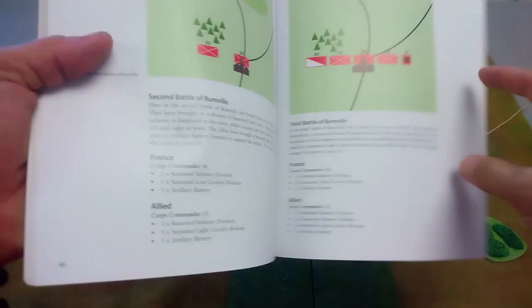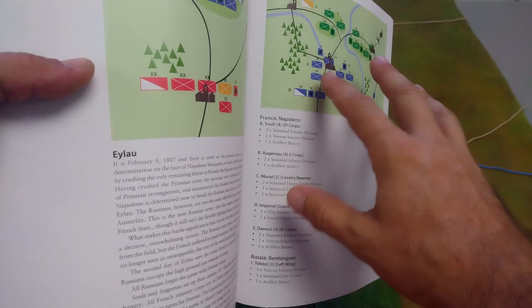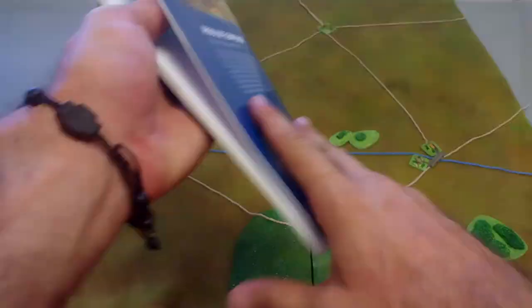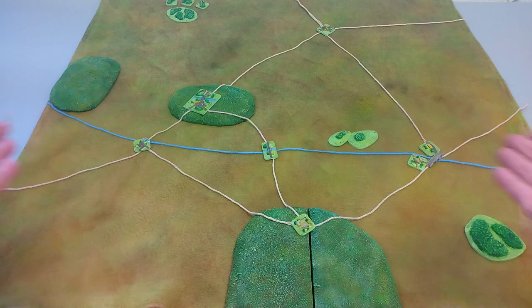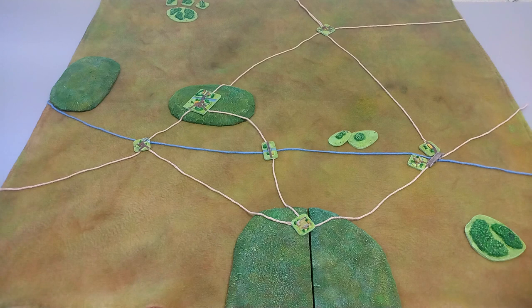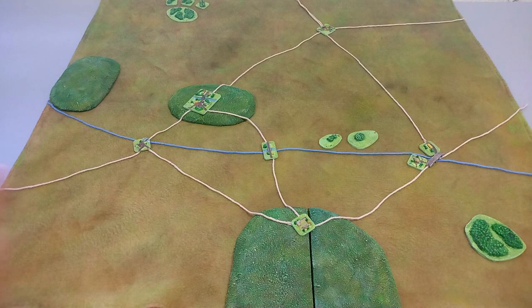For those of you who've been around a while, we've played through not just one or two, but three battles of Bumville. My table is 30 inches across and about 32 inches deep. Scaling up to 28mm, this is the equivalent of a five-by-five table, 60 by 60 inches. I'm using 2mm figures. The terrain - all these lovely little villages - are from Irregular Miniatures, except this bridge which is from Pico Armor, and these hills are also from Irregular Miniatures.